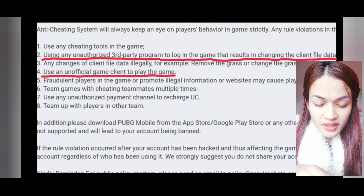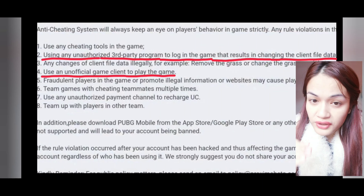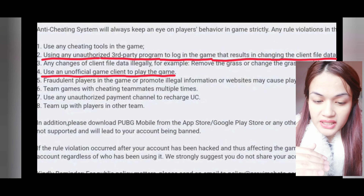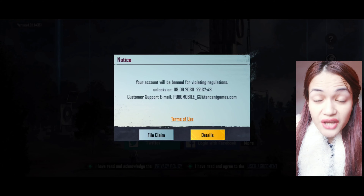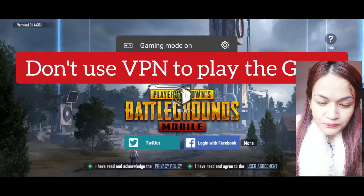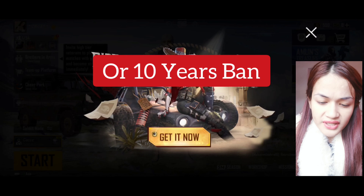Okay, let me explain. 'Using any unauthorized third-party program to log in to the game that results in changing the client file data' — that is called a VPN. So the main issue here is using an unauthorized third-party program to log in, which is the VPN. This is not my account — the one I logged into from Facebook is my friend's. He has an iPad iOS Apple, and he's using a third-party because they can't log in to the game without using a VPN. So don't use a VPN to play the game, or else you'll face a 10-year ban.